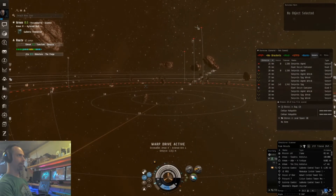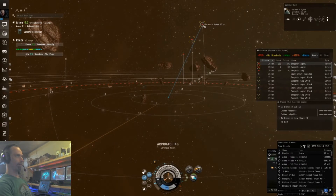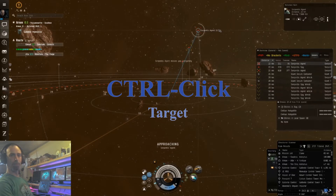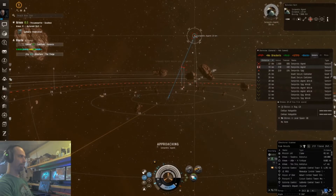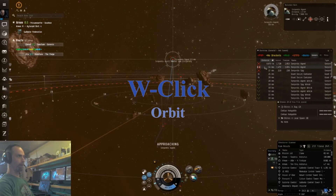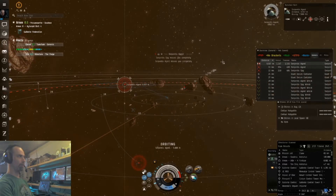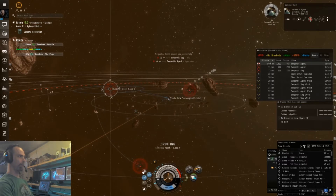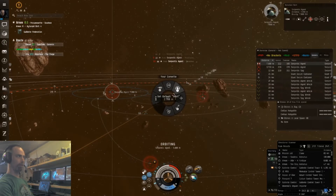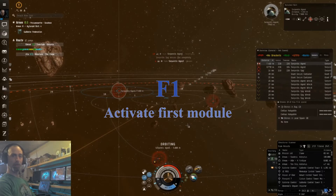Let's take the first rat here. We will double-click on him to start approaching. Now we will want to Ctrl+click on him to select him — he is now targeted. Then we can hold W and click on him, either on the screen or in the overview. Hold W and click, and we will start orbiting him at the default range. The default range can be set by holding the mouse button down on your ship in space and setting a default orbit to whatever you prefer for your weapons range.